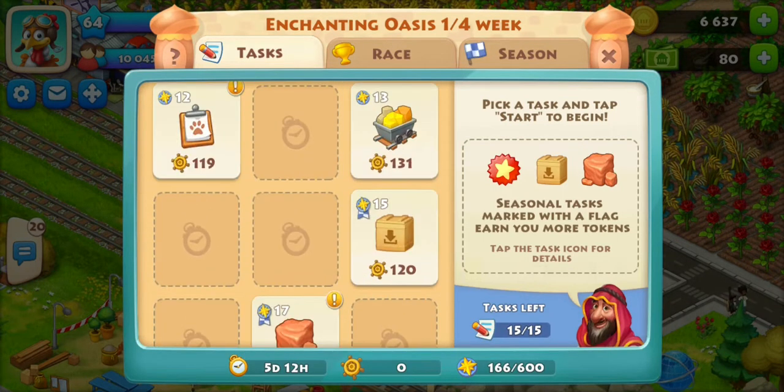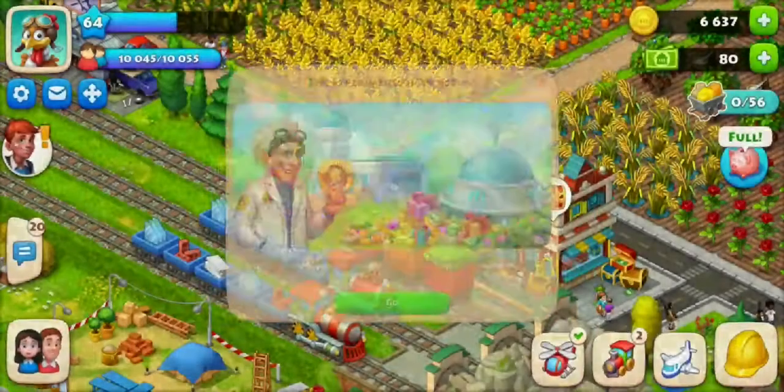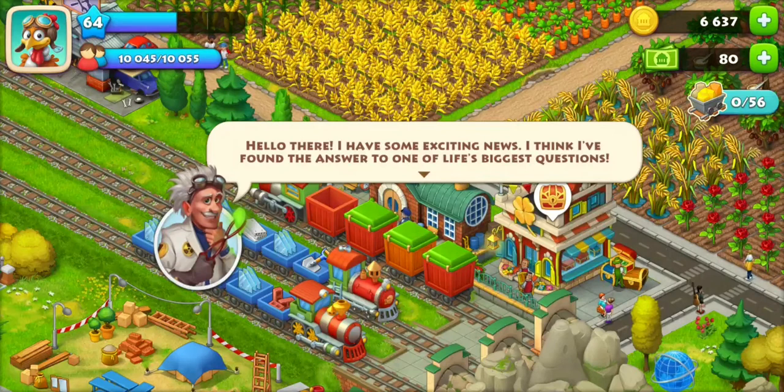We have new decorations that are really cool — I'll show you those in a minute. There's also a new feature: complete Professor Verne's tasks to earn awesome rewards, and buy the Gold Pass to get exclusive rewards like a unique skin for the helicopter.